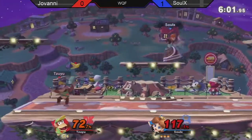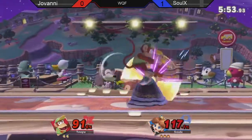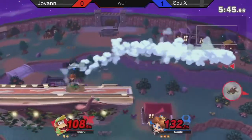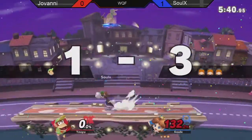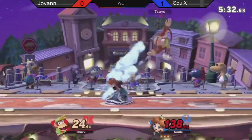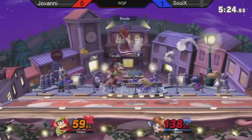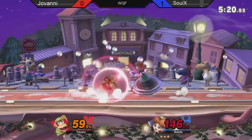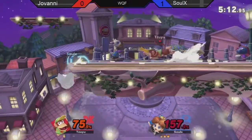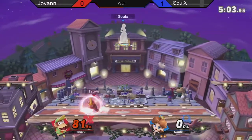Both players kind of just slugging at each other there. Solex getting the better half of that — pretty much a full stock lead. Huge start from Solex; that Mr. Saturn really helped him to that. It's really unfortunate for Diddy when a character like Daisy gets a stock lead and the player is really getting around well, because they're just going to get one combo and suddenly you're in a horrible position. The float cancel going in, really getting the sweet spot there on ledge. Already almost the start of another combo. Solex understanding that he messed up his float cancel, still managing to adapt with the grab and back air. Almost a full two-stock lead.